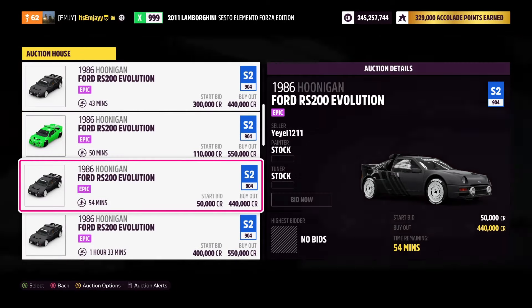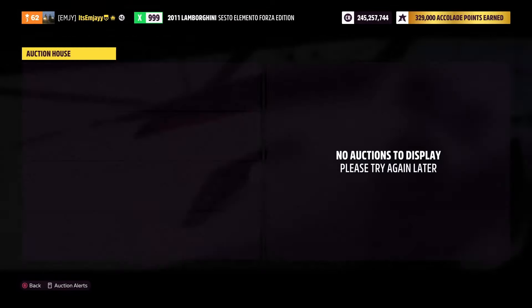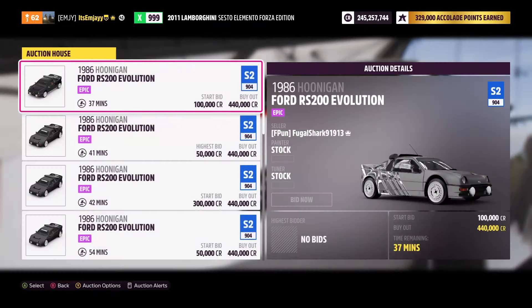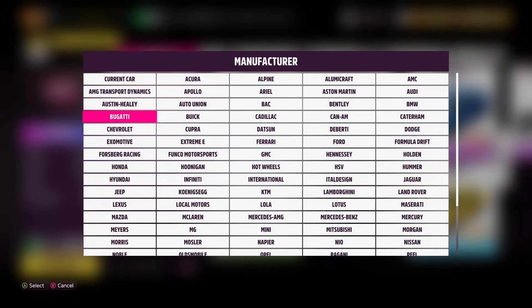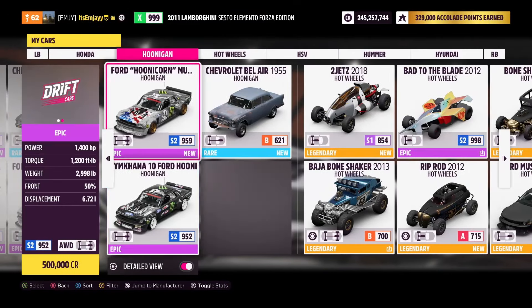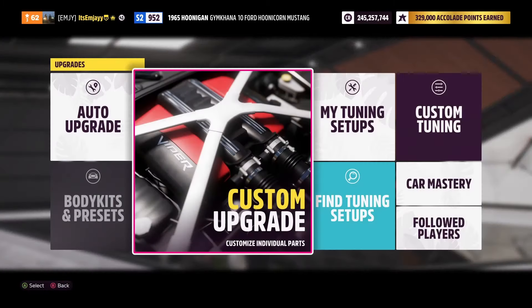The second option is another Hoonigan car — the Hoonigan RS200. I'm going to pick one of these up for 440,000 credits. I'll check if there are any for just 400k, and there are not. So 440,000 looks like how much you're going to have to pay for one of these.